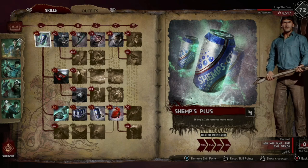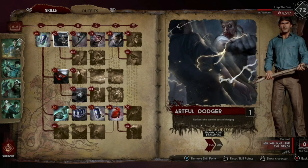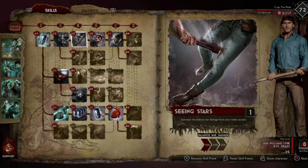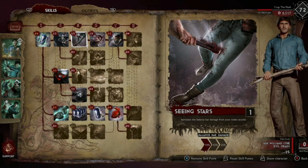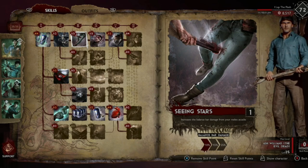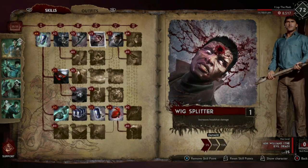Starting with the skill tree, you'll be taking the extra health restored — this gives you and your team more health when you use a cola. Take reduce stamina cost to dodging, which gives one or two extra evades after upgrading stamina. Seeing Stars increases the balance bar damage — we're doing a lot of attacks generally, attacking more enemies being executed, but sometimes hitting enemies that aren't, so take a little of this to get to Tougher Than Hell.